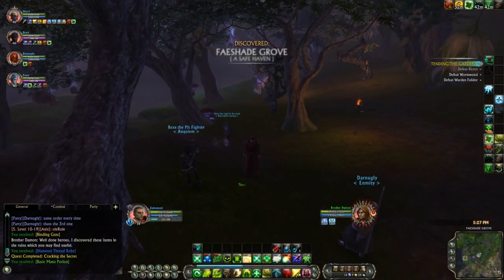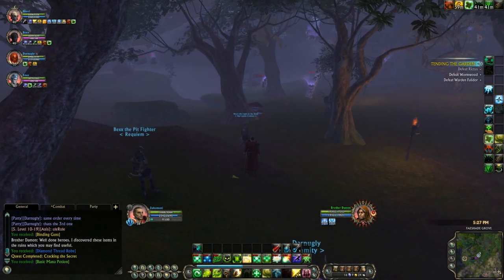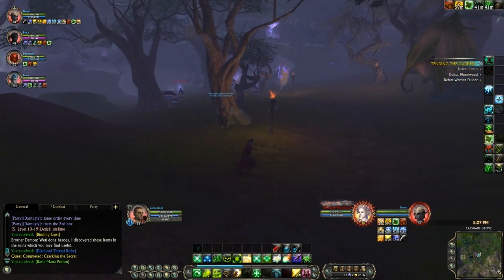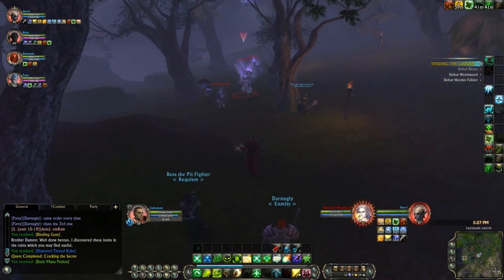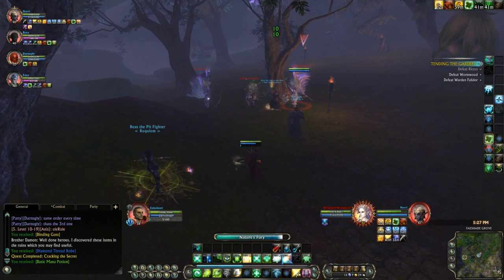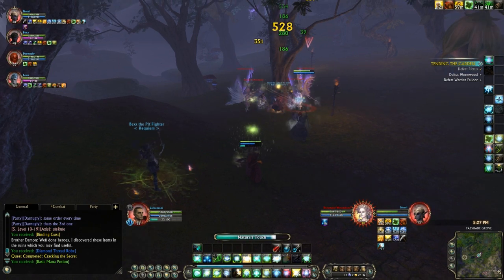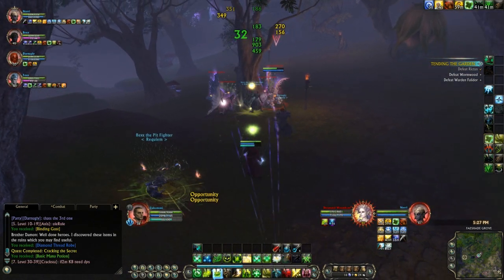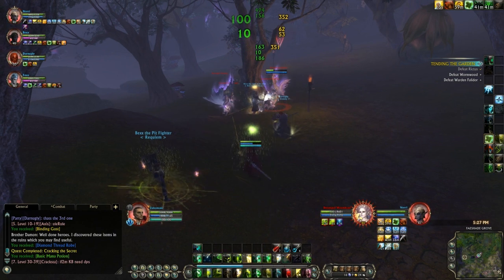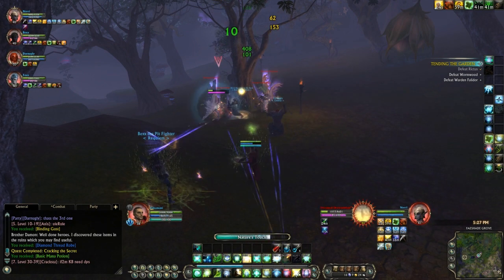These are the packs leading down to the second boss in this place called Wyrmwood. You want to clear all the trash around the boss before pulling the boss — that's the number one tip for this video. Got a nice little AOE pack here. I'm just continuing my same basic rotation: Nature's Touch with Vile Spores, Nature's Fury whenever I get a chance.